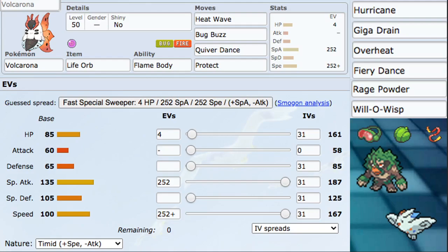Let's talk about moves. On this set we have Heat Wave, Bug Buzz, Quiver Dance, and Protect. This is a pretty solid set — it gives us dual STAB. Heat Wave and Bug Buzz are both our best STAB special attacking moves. You have a couple of other options for fire, something like Fiery Dance over Heat Wave, but Heat Wave gives us a really good max move while also hitting solid spread damage. After a Quiver Dance, you are hitting so much damage with Heat Wave to both opposing Pokémon.